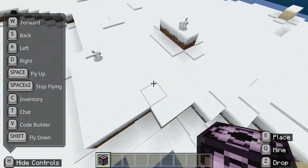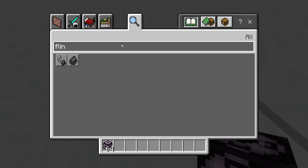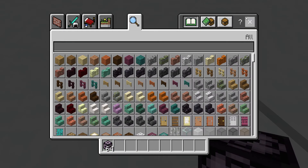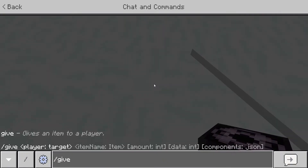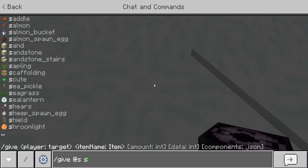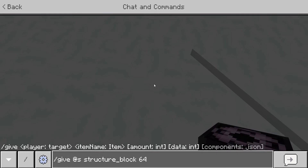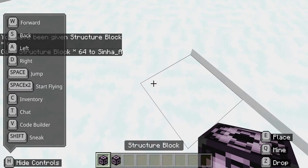Hey guys, in today's video I'm going to be showing how to get the ender portal block. The first thing you need is the structure block. To get it, use /give, then yourself, then structure_block, and you can do 64 or any amount you need.